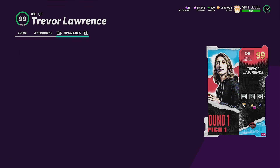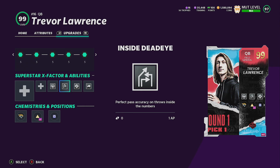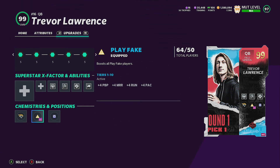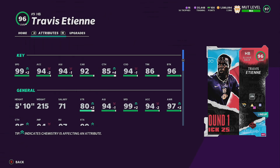He should be fun to use. The abilities I have on him are: Conductor for 1 AP, Inside Deadeye for 1 AP because I'm throwing on the run and you get perfect accuracy, Gunslinger for 3 AP, Play Fake, and Brawler for plus 2 speed. And this guy right here, Travis Ateni, he's going to be joining us in the gameplay too.